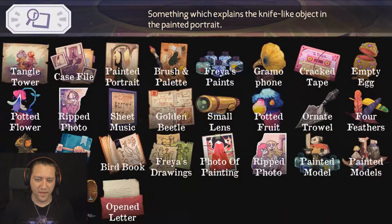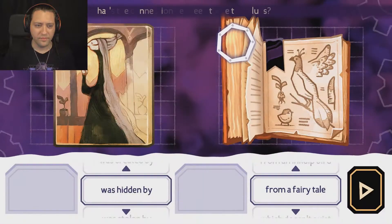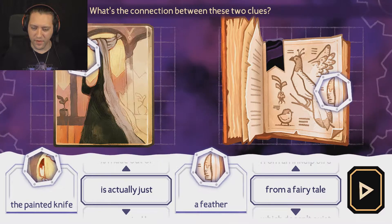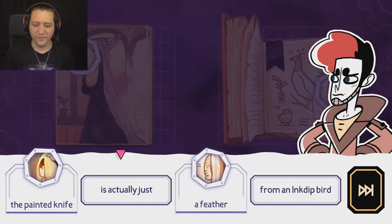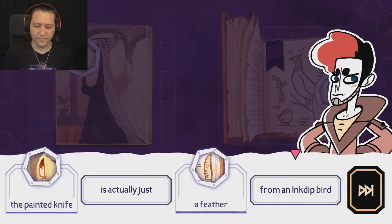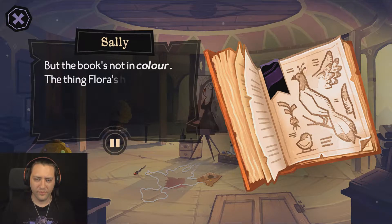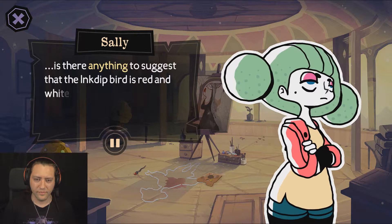It's the feather. I've got to find the... there we go. Let's take a closer look at this. The painted knife is actually just a feather from an ink-dip bird. It's definitely the right shape, but the book's not in color. The thing Flora's holding in the painting is red and white specifically. Is there anything to suggest that the ink-dip bird is red and white too?